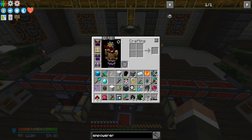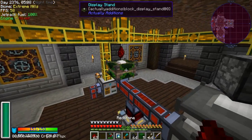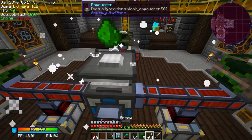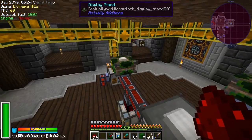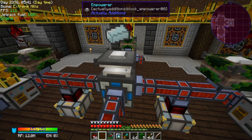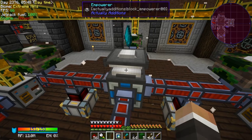The alchemical chest is not super useful on its own, but most importantly it's going to allow us to step one step closer towards getting the energy condenser, which is going to make our lives a lot easier — especially now that we can auto-generate awakened draconium. What goes in the middle this time is the base ingot again. The repair talisman is really the only thing I know of that you can use the alchemical chest for.